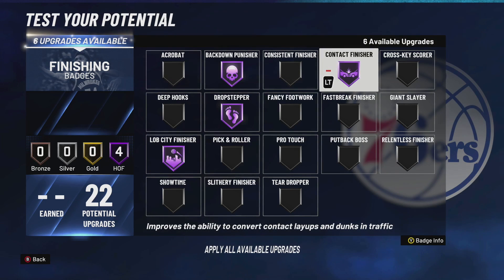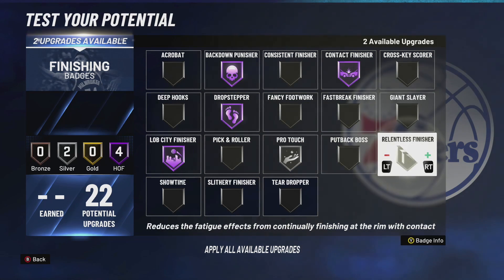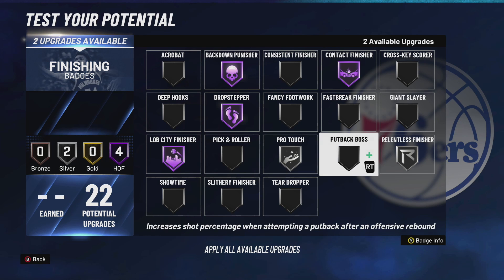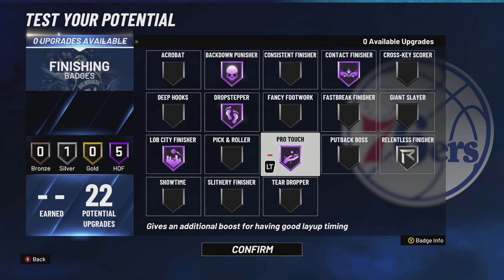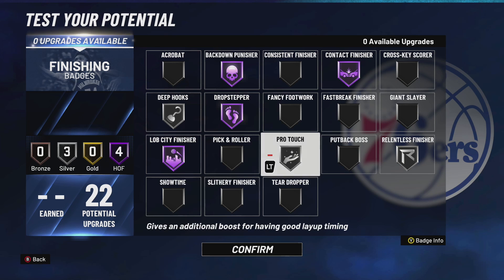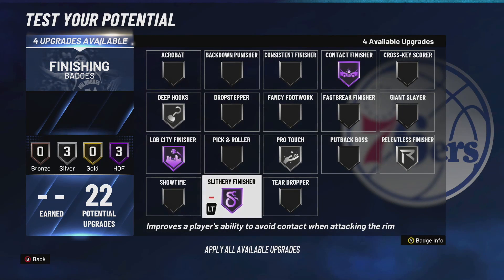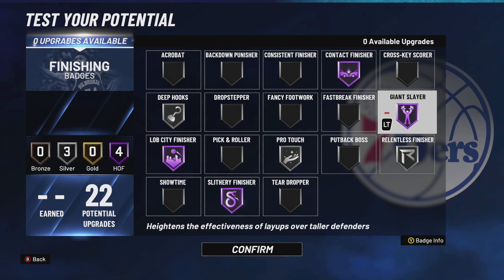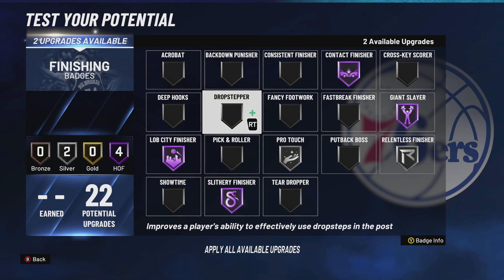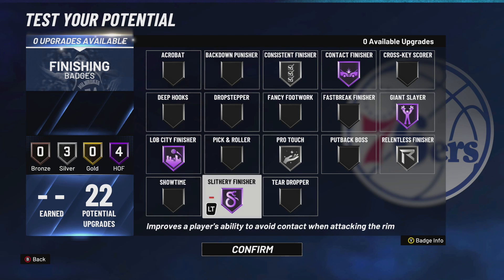I also run Contact Finisher, Pro Touch, and Relentless. Sometimes I run Relentless on silver. If you're doing twos or Pro-Am, you don't really need Back Down or Drop Step — swap those for Slither Finisher, Giant Slayer, Fancy Footwork, or Consistent Finisher, especially if you're running pick and roll.